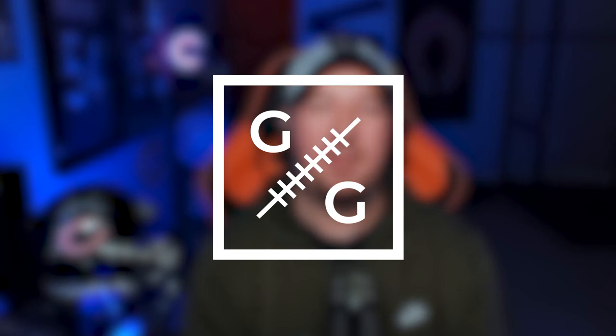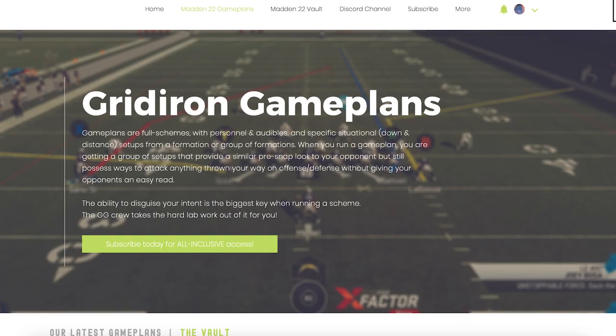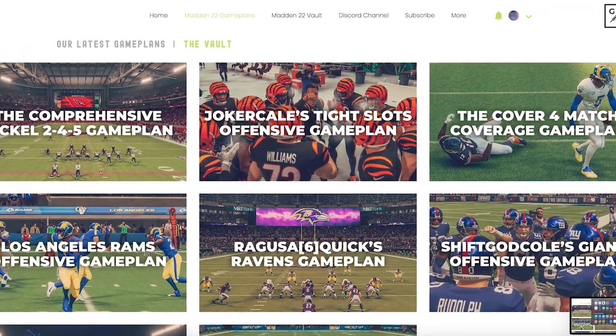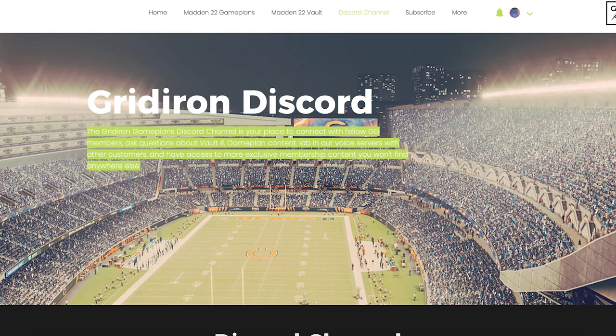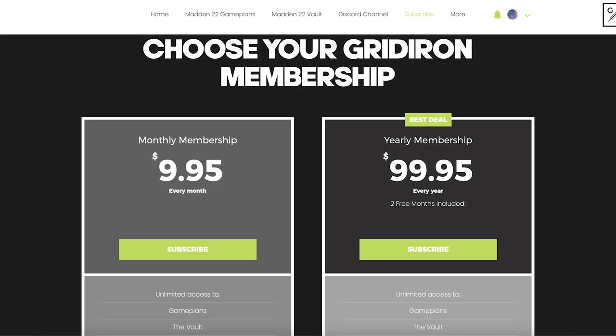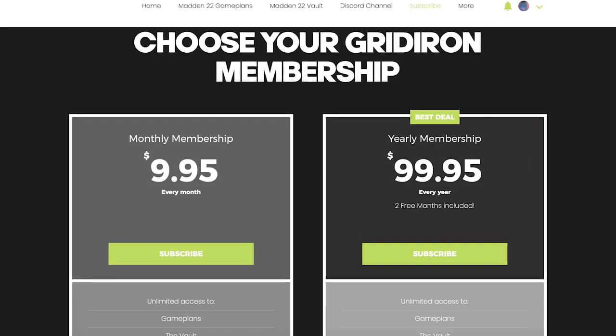If you guys are enjoying this free YouTube content, I would strongly urge you to go over to my strategy website. GridironGamePlans.gg is your one-stop source for all things competitive Madden. Every week in our vault update, we take a look at the meta or the most effective tactics being used by pro players on the MCS circuit, breaking down not only how and why the pros do what they do, but most importantly how you can counter those metas in online gameplay. Your subscription also includes any and every offensive and defensive game plan released on the website, plus access to our Discord server where every single Wednesday we have a live lab session. GridironGamePlans.gg — $9.95 per month unlocks the entire website.